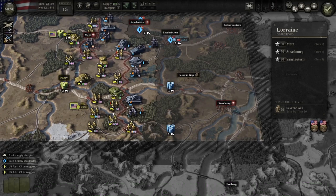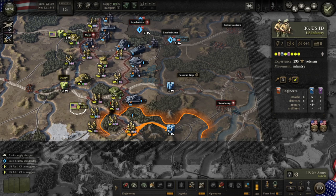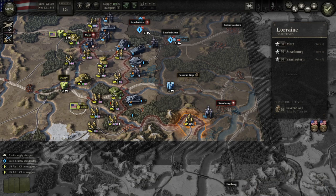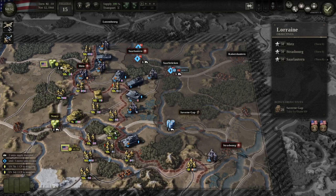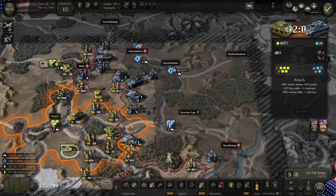I was looking at suppressive fire but it doesn't have good odds on that one, so let's not use that. I'm moving this infantry closer to Strasbourg and taking over their supply hub. This should help get some ground and zone of control. I've realized that using suppressive fire should give me some good results — it didn't help that much but it's a start.